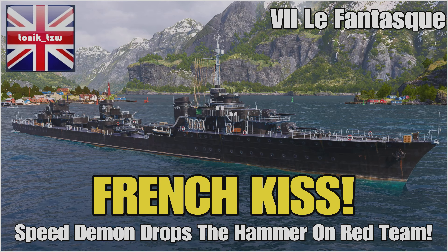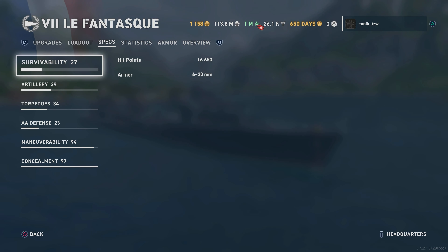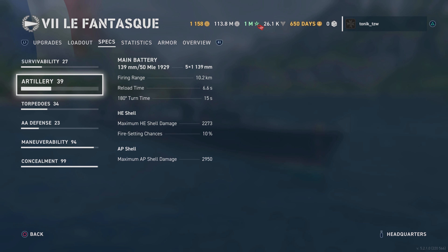Hello everybody, it's me Tonic TZW, here in the Tier 7 tech tree French destroyer, the Fantasque. We've called this one 'French Kiss.' We do indeed use speed in this one and we drop the hammer on red team. A lot of people ask me to run my builds and captain things on my videos so they can see what I'm doing, so if you want to just watch the replay, skip ahead to three minutes and fifteen seconds.